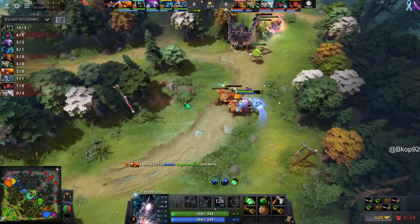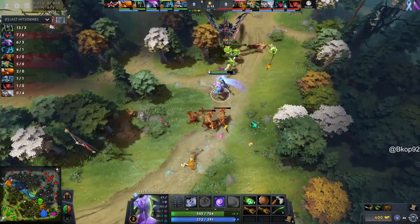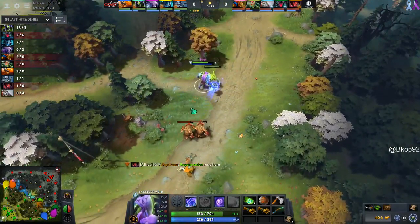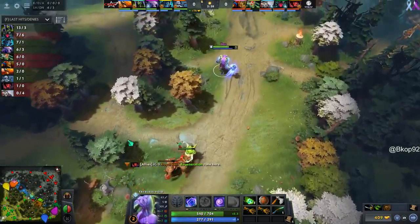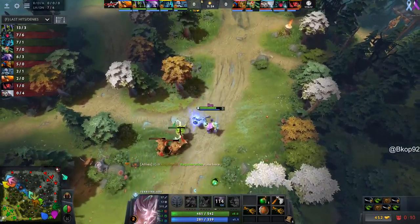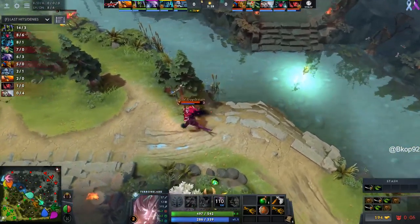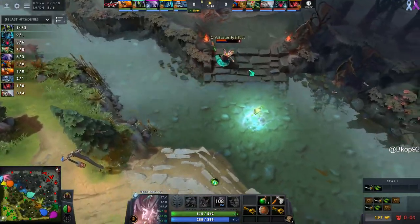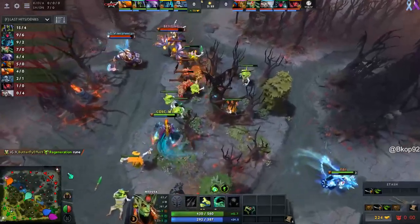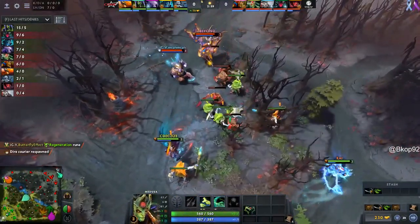More of an opportunity to get a kill in this top lane. But the Stifling Dagger coming out on Beyond — that's the problem he's going to have to deal with. The Sticky Napalm will come out but the Stifling Dagger is going to make sure he can't really dive in too deep. The Frostblast comes out on Meow Meow — the chase is on with the Stifling Dagger. Six stacks of Sticky Napalm, but Beyond is still level one.